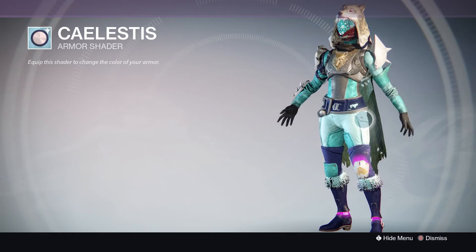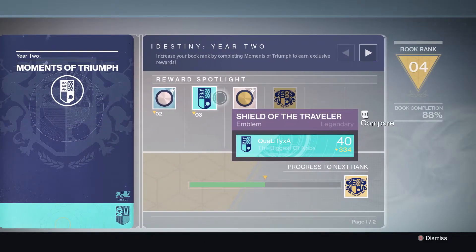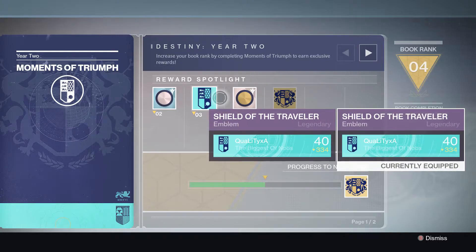Now onto the first emblem — we've got the Shield of the Traveler. As you guys can see, it looks really nice, very much standing out. The normal shader kind of goes with it, and it's almost like a picture of the Earth taken away. The emblem on it just looks really really nice — definitely something unique that you want to be going for.